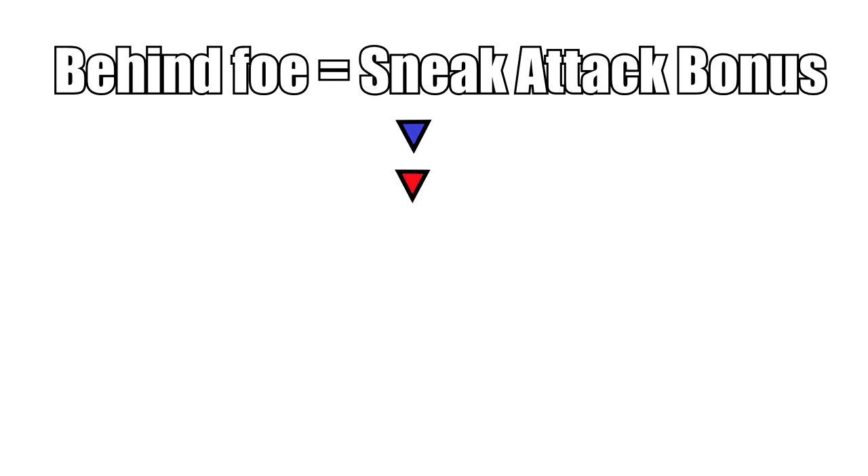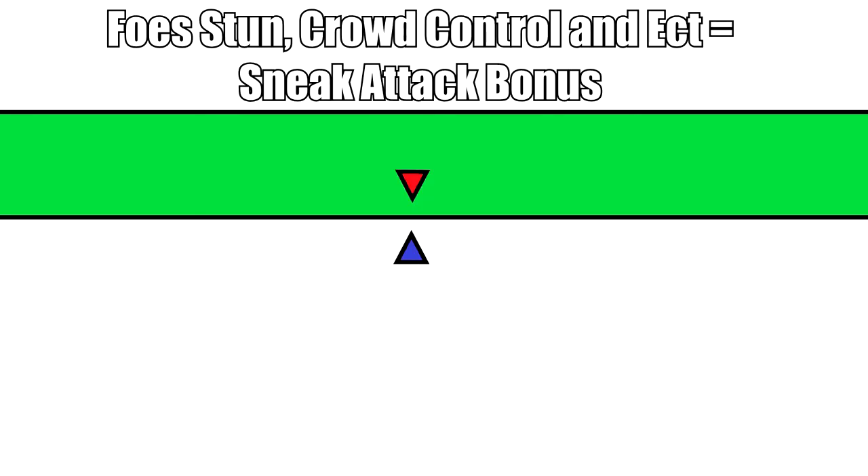There are other conditions that trigger sneak attack besides stealth via solo mode. You can level the playing field by using a concussion grenade to stun your foes, a blaster rifle or pistol with stun on it, or any force power that stuns, crowd controls, or puts your foes into fear and cowering. Even the dark side fear power line can stun your foes.